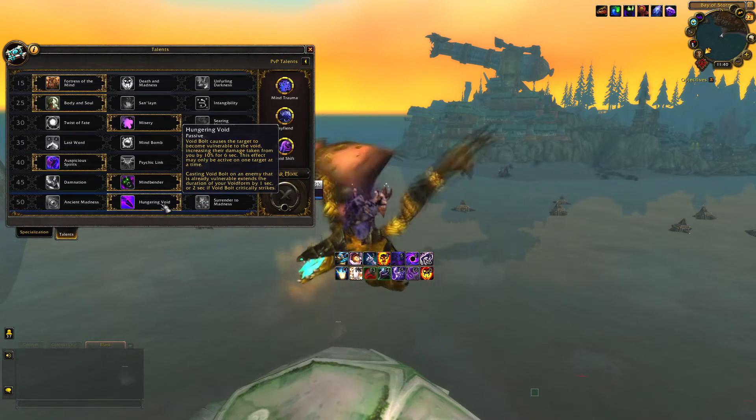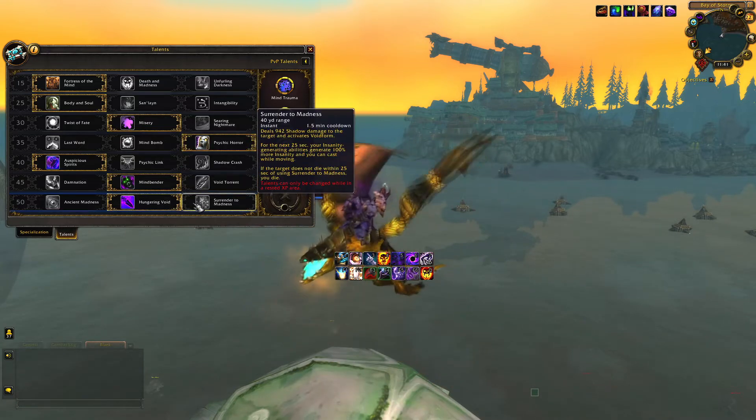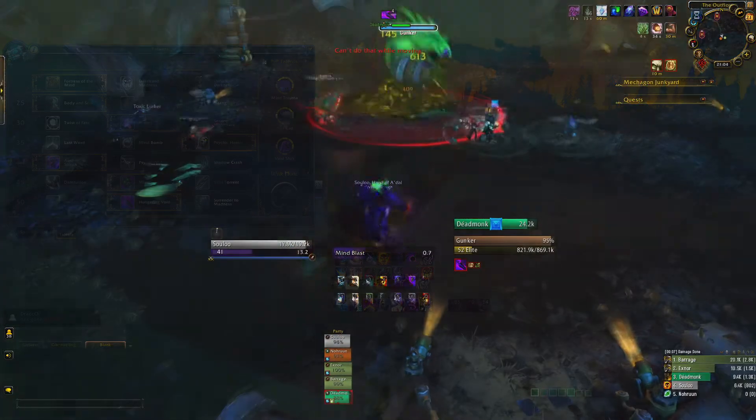For the final row, you have two solid options. Hungering Void is the all-rounded option for extra single target damage. You can also consider Surrender to Madness as a burst finish cooldown, although I would not recommend Surrender to Madness to beginners — it will only confuse you by adding an extra cooldown to your rotation.